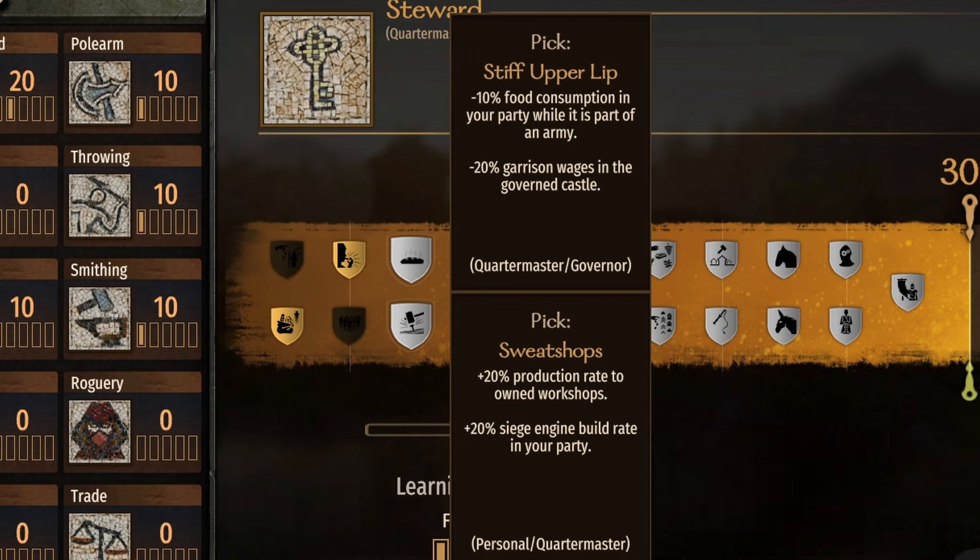The only exception is if I purposely have 300, 400, or 500 troops in my garrison — then I might take Drill Sergeant if I want to rely on those troops. But any other time, my governor is taking Seven Veterans.